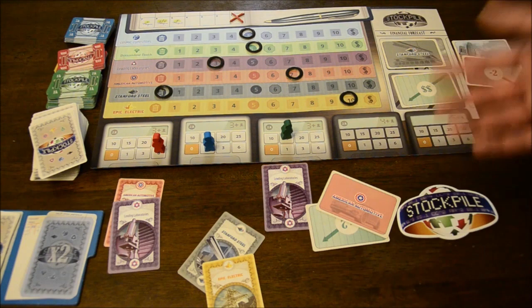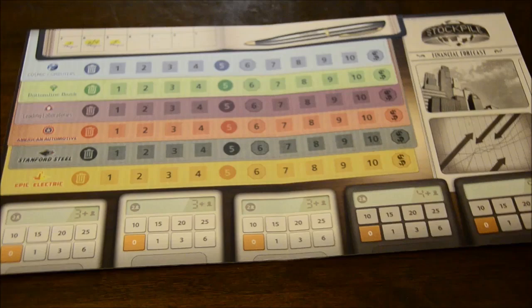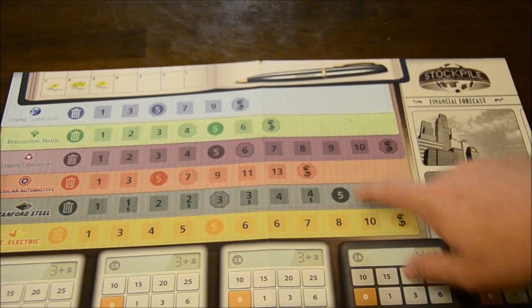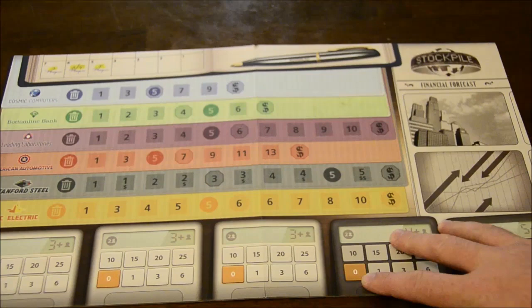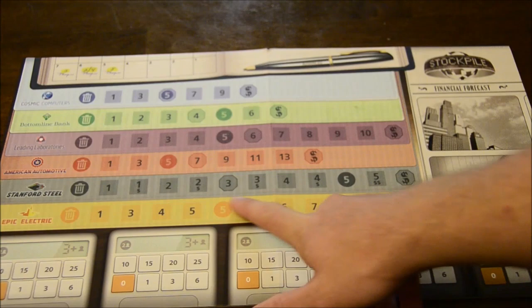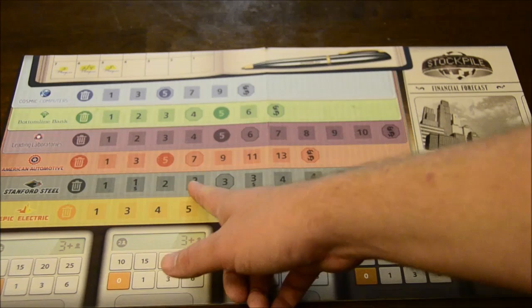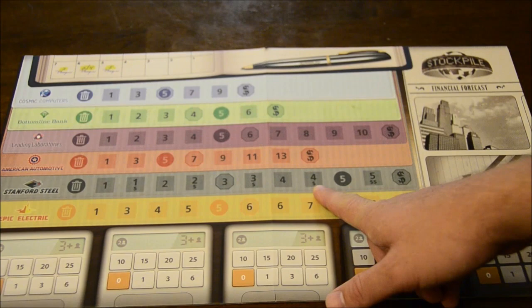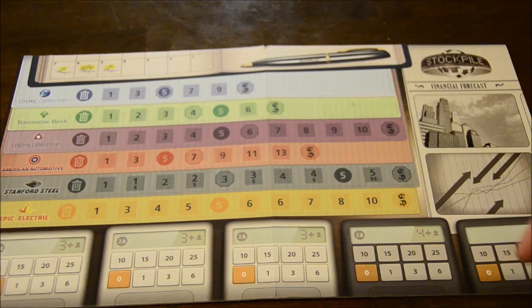Let me describe a couple of variants. The board is double-sided — the normal side and an advanced side. On the advanced side, the values of the stocks vary wildly, so stocks can go bankrupt or split much sooner at different intervals. In addition, one of the stocks — Stanford Steel — does something special: whenever the Stanford Steel indicator moves up in a positive direction past certain numbers marked with a dollar sign, you immediately gain $1,000 in dividends right then and there, doubling to $2,000 if it's a split stock, in addition to any normal dividends from the dividend card.